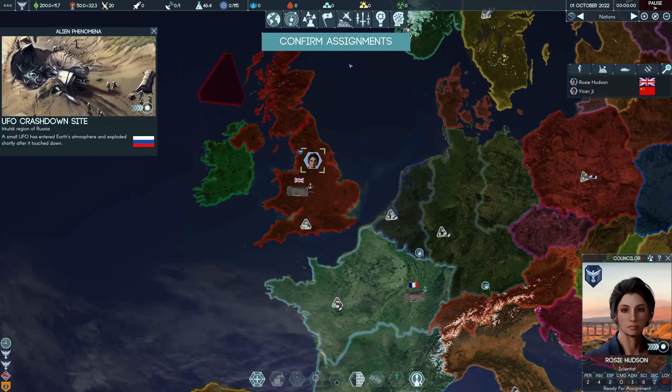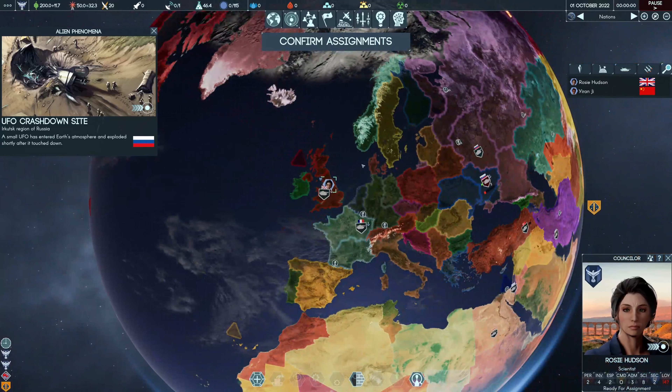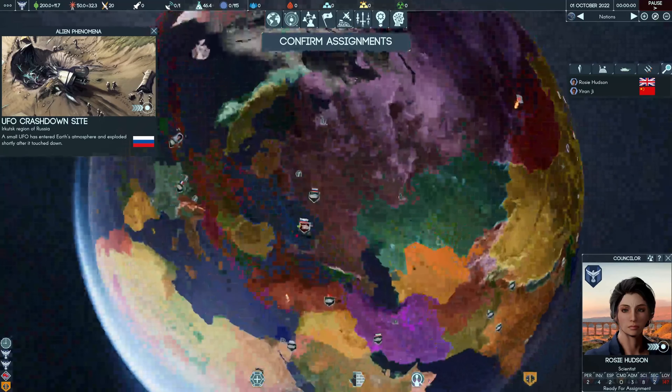When you're starting, the first thing you want to do is nothing — by that I mean you want to actually look at the world, look at your starting counselors, and get a bit of an idea of where you want to go. It may be that you've already started with 'I want to do X' — you might want to form a super Europe, or a super China, or a super America. But if you haven't got a set goal, you need to have a look around and work out where you want to gain power on earth initially.